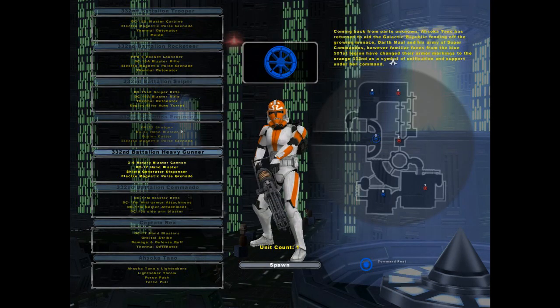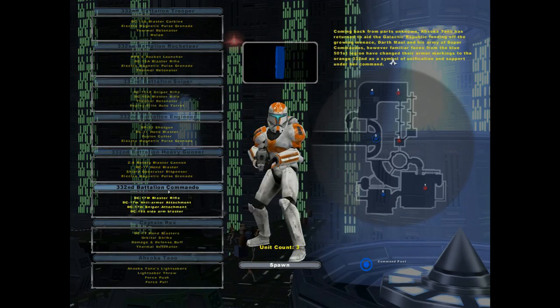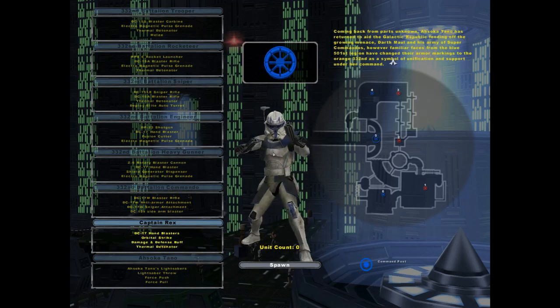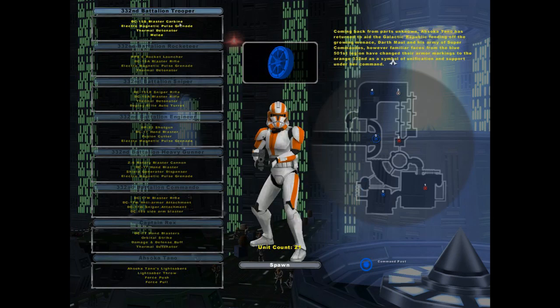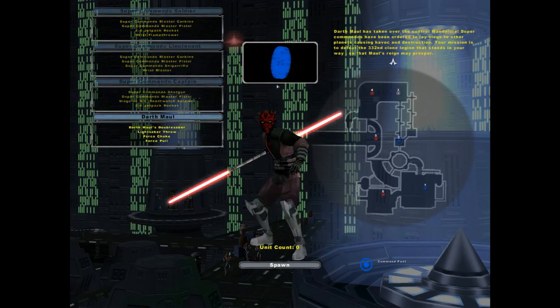So here we go. We got the Clone Troopers looking really awesome — they got Ahsoka's markings. Look at this guy, he's got a Z6 Rotary Cannon. Clone Commando with Ahsoka's markings, Captain Rex — he's looking fantastic — and Ahsoka Tano. And as for the bad guys, we got the Mandalorians and Darth Maul. These guys are looking really, really awesome — some of the best skin designs I've ever seen.